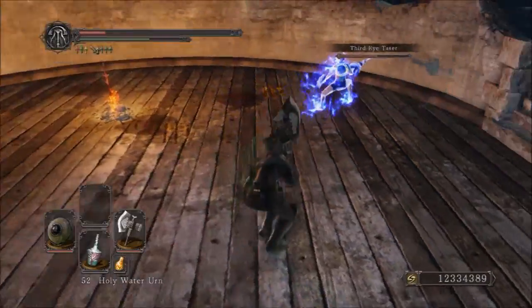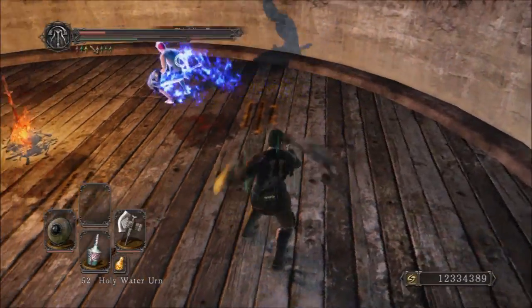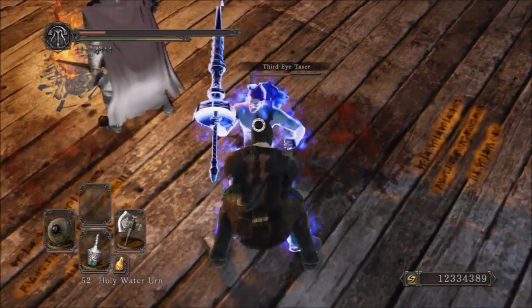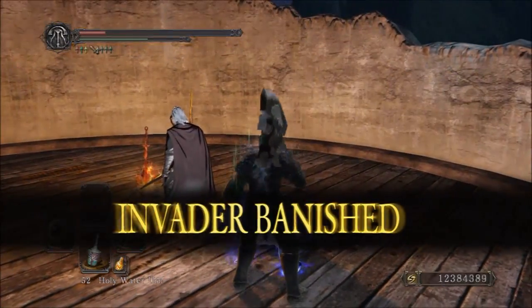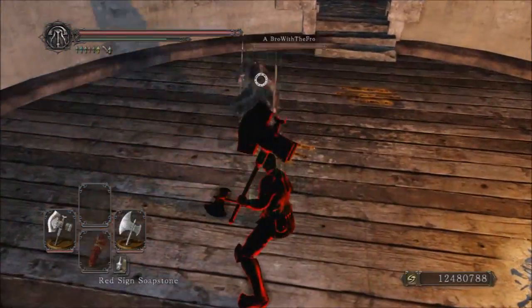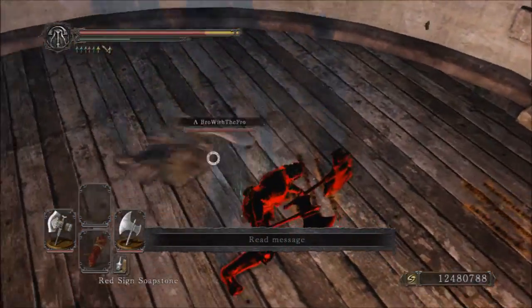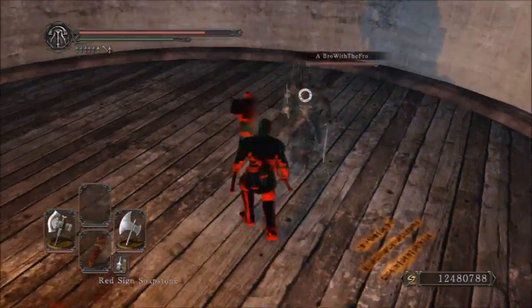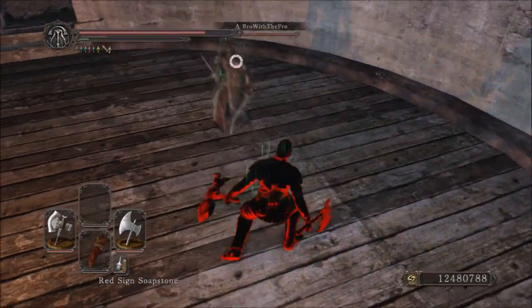Getting started with this axe, it requires 28 strength and 6 dexterity. It has an A scaling in strength and an E in dexterity. The physical base damage of this weapon is 230, and the attack rating is 597 with a Ring of Blades +2. So without the Ring of Blades, that is 547. So that's pretty good.